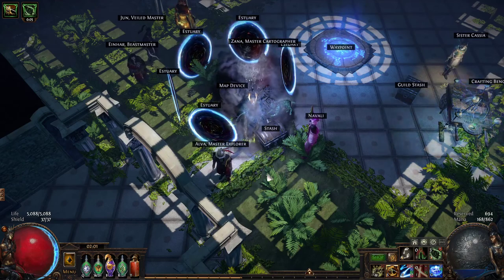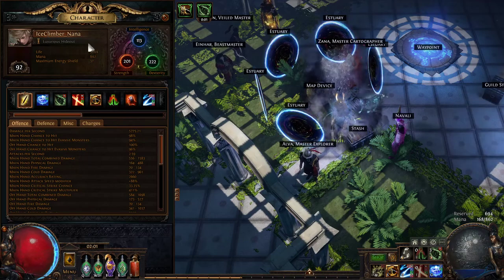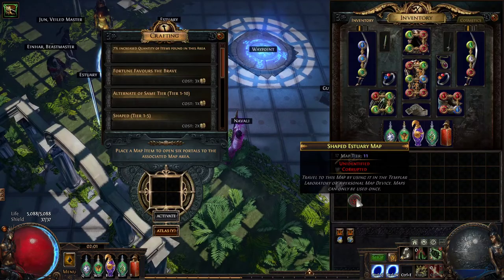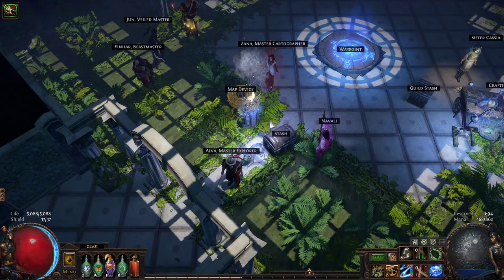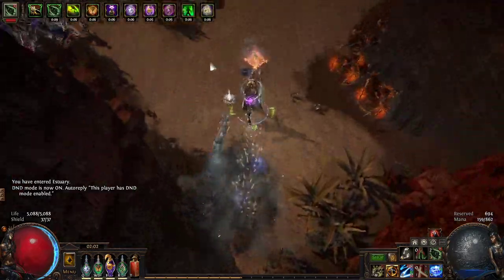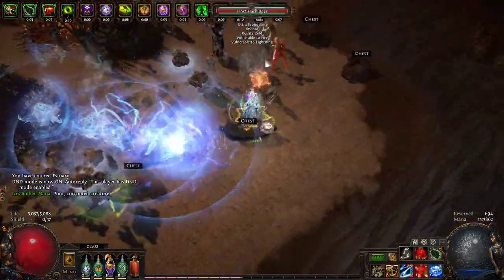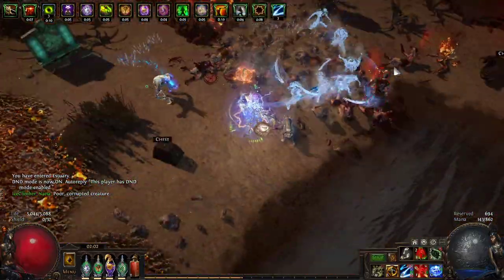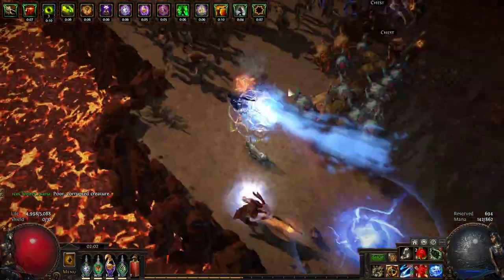Hello there. This is going to be a guide on my Raider Charged Dash character from the Blight League. This character is pretty fun to play. It's not the strongest character, but it's fun and smooth, and Charged Dash is a unique experience. I'll go ahead and show some gameplay first, and then I will tell you about the choices I made. I made a whole video about the mechanics of Charged Dash specifically, because it's a rather unusual skill, so if you're curious about the skill, go ahead and check that out.